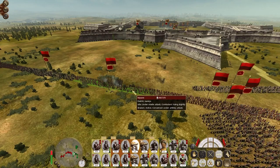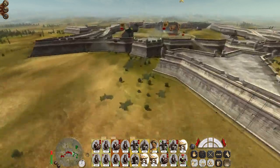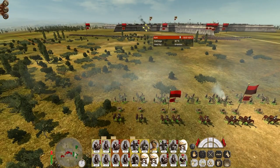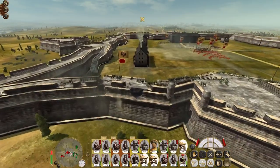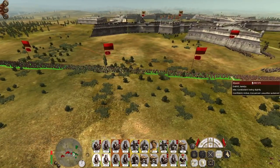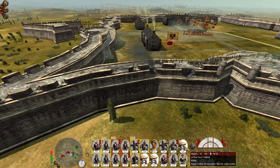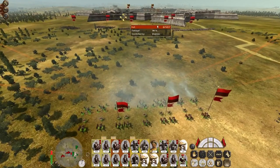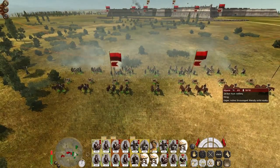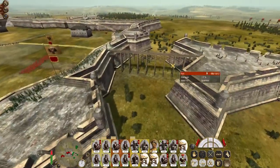They literally just shot at my own troops — I don't know why. Why did they try to shoot at the artillery, but they can't see them, so they shot at the back of my guys? It's the darndest thing. It's really weird they decided to make this huge lateral decision to just shoot at something completely random.